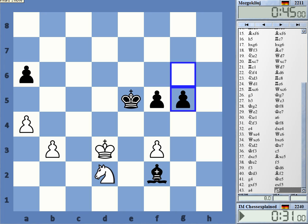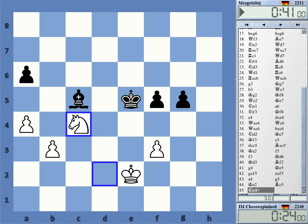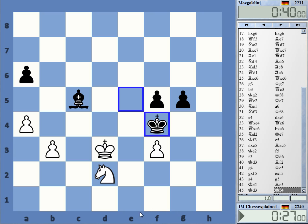I was always irritated by bishop e1, and I simply forgot — or I didn't really realize — that he does not threaten to take the knight. This is now lost. He enters with the king. I have no way to stop that. This is the same thing. Now I cannot move the pawns, and the g-pawn will run, and he's got the right color bishop.